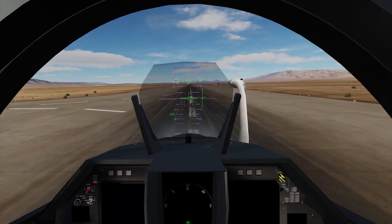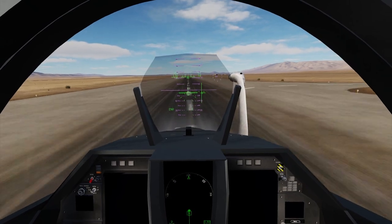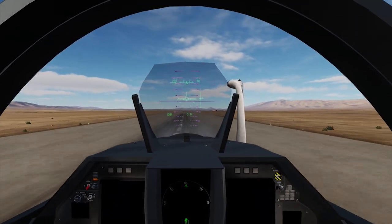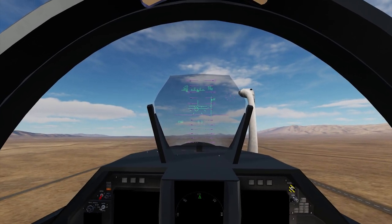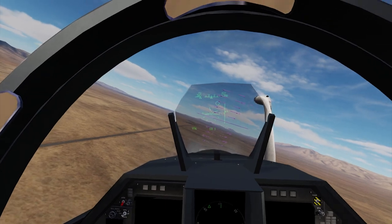At 150 you can rotate — let it lift off and get those gears up. At 340, flaps up, and let's bring it out of the afterburner.